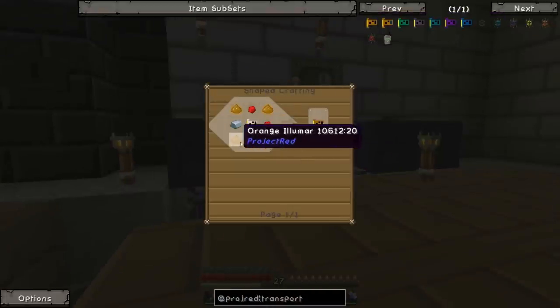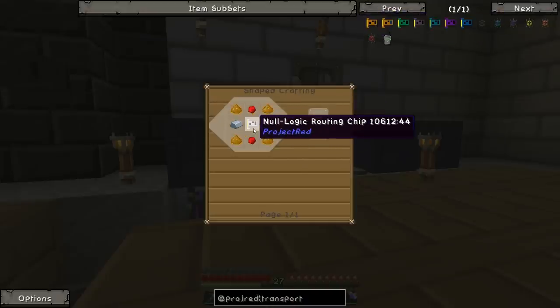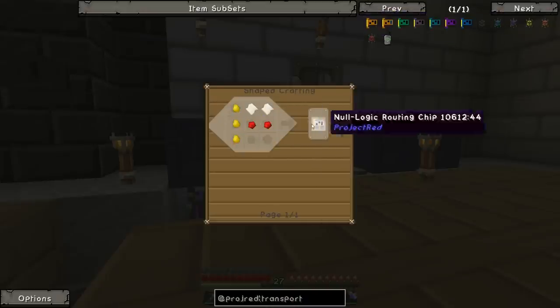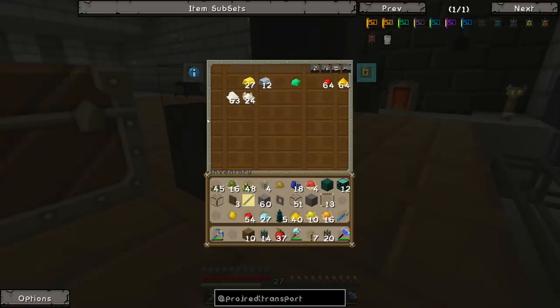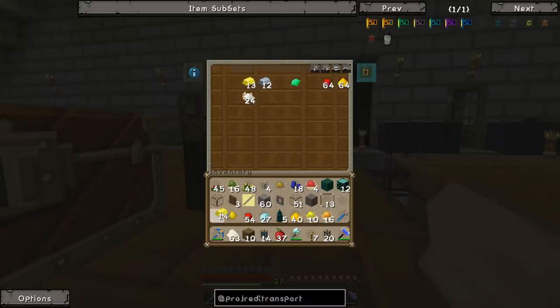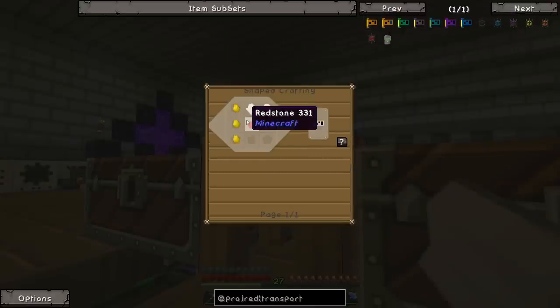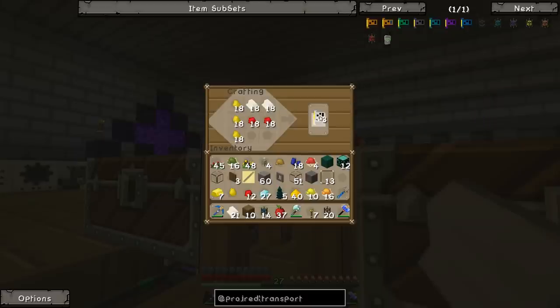The next thing we're going to need is a bunch of item responder chips. These take orange illuminar, redstone, iron, and null logic routing chips - which are paper, redstone, and golden nuggets. We need quite a few of these, so let's grab some paper, redstone, and golden nuggets. 64 golden nuggets should do us. Let's make about 11 of the null logic chips. Then let's make four of the orange illuminar.